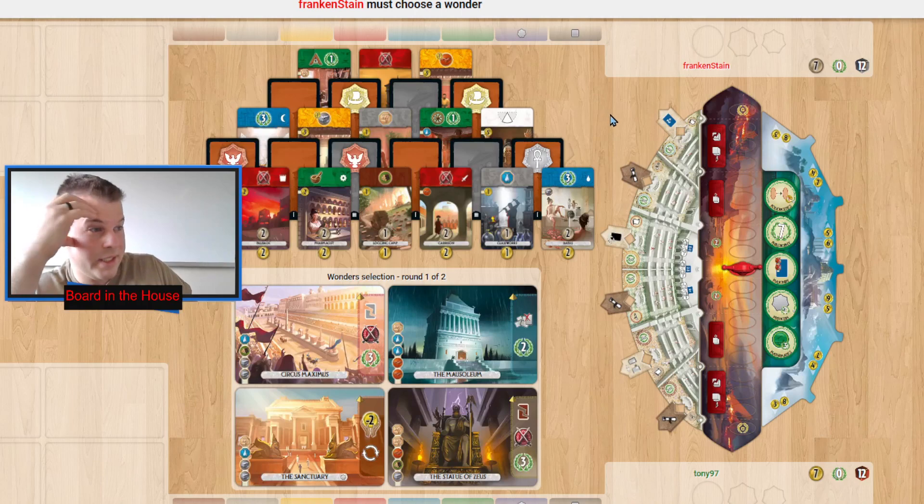Tony has gone science every game so far, or at least they've taken a science card in age one, which gives off the idea that they're open to doing a science strategy. With both the Agora and Pantheon expansions combined, that seems to be the meta. Now before we start, we look at the wonders — we could also look at the progress tokens.